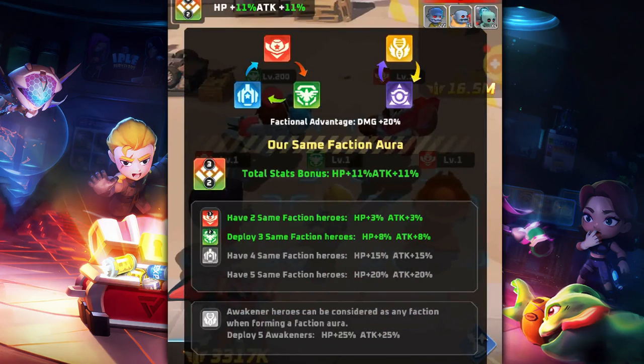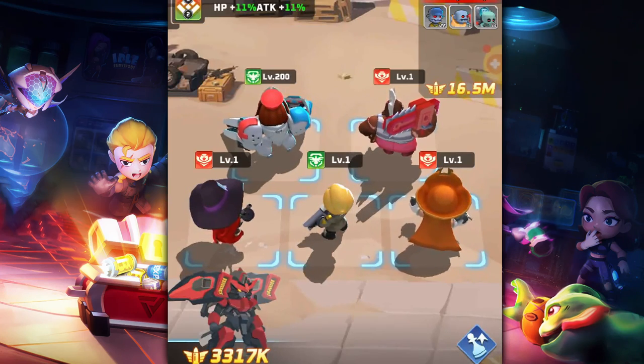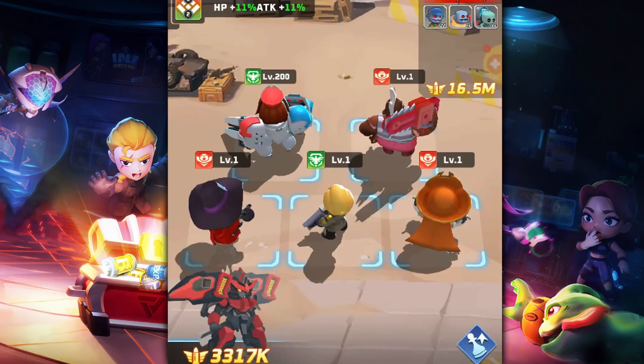Try to work around the aura bonus shown at the top left — it also shows faction advantage bonuses. For example, Bounty Association heroes gain 20% damage against Imperial Legion, Imperial Legion gains 20% against City Alliance, etc. I'd go for three same-faction heroes plus two same-faction heroes for a total of 11% HP and 11% attack bonus. It's better to split because hero food becomes an issue if you focus too many heroes in one faction.